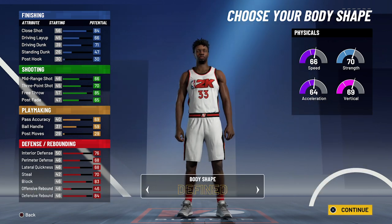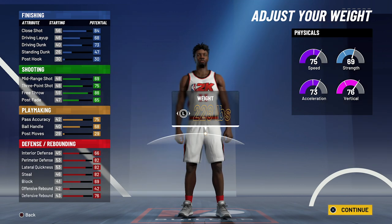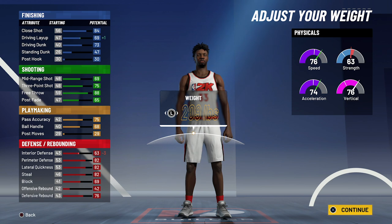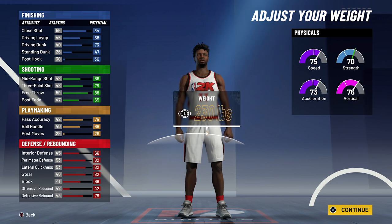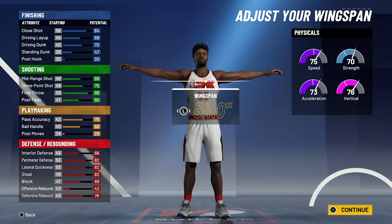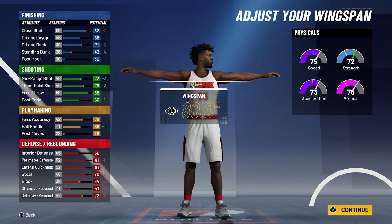Body shape doesn't really matter — I'm going with defined. Height is going to be 6'7". He's listed at 209 pounds, but I actually want to bring his interior defense up a little bit, so I'm going with 230 pounds as his weight. For the wingspan, I'm going with 80 inches.